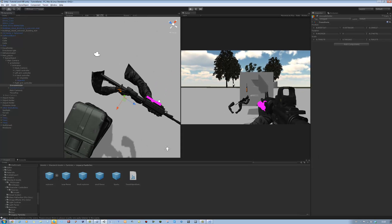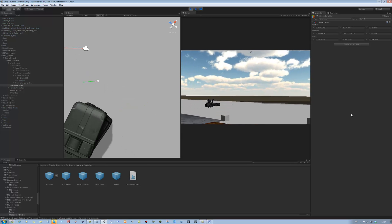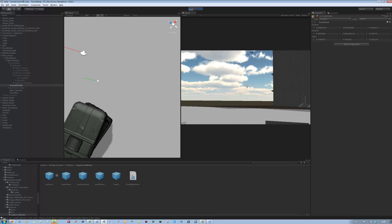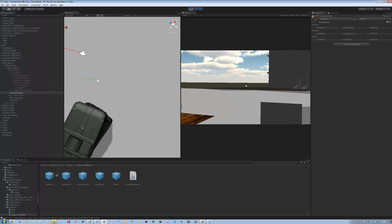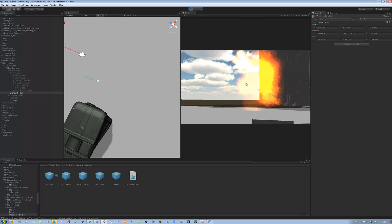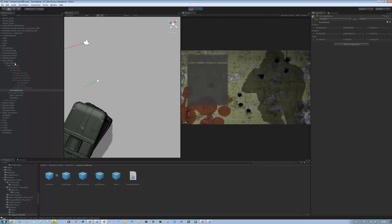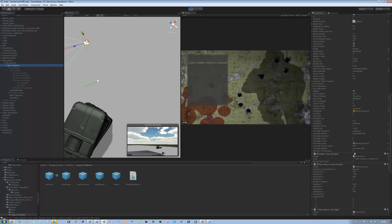Let's try now. I'll click - there it goes, there it goes. I seem to notice that we can keep throwing grenades even though there's supposed to be a limit. The number of grenades is set to zero, that's why. Let's set that to three and try now.